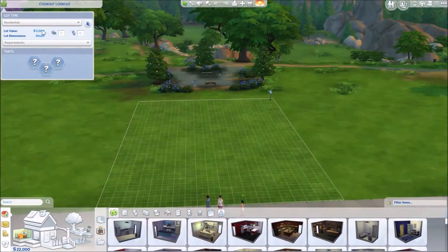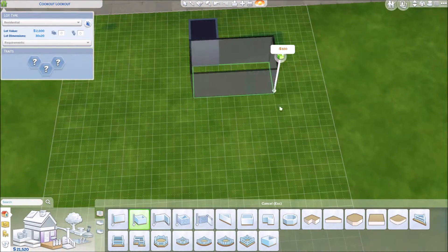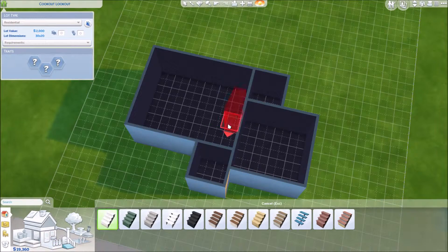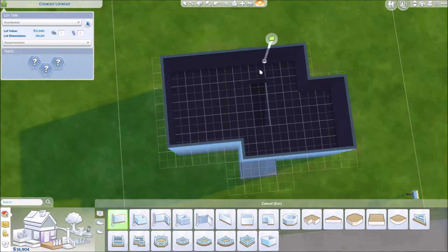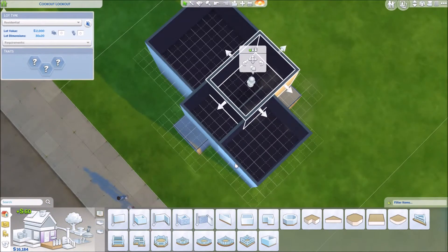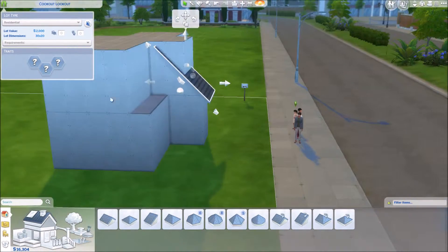Hi guys, Katie here and welcome back to my channel. Today I thought I would just build a little starter family home. I've got the family at the front — I rolled the dice to see what I'd get, so I've got mum, dad, and a daughter. I wanted to do a two-story starter house. You don't have a lot of money obviously, but when you have a couple more sims who already have a child, you do get slightly more — I had bang on 20,000 to make this with, because I had 22,000 and spent 2,000 on the plot of land. This one comes out at something like 19,500, but it is officially a two-story family starter home.